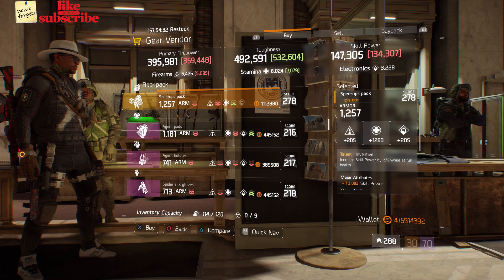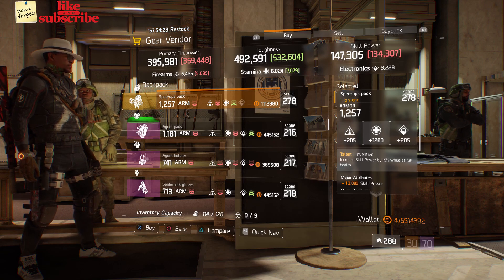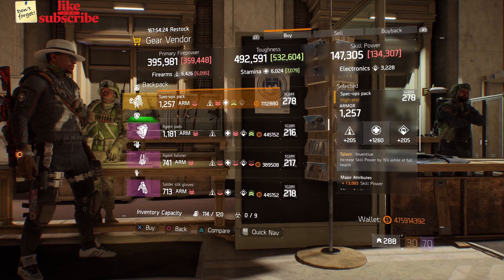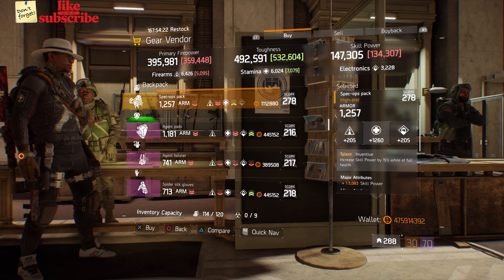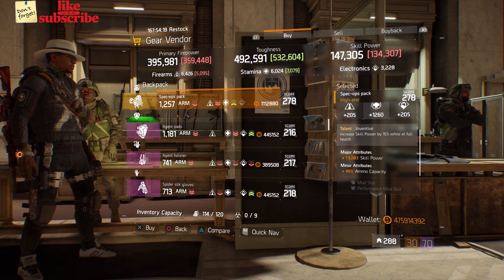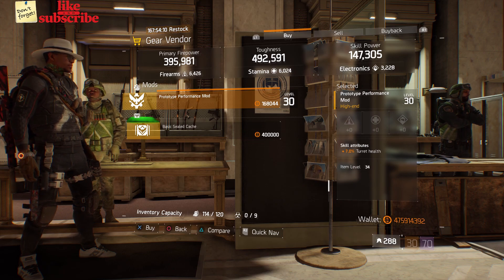For our next gear items, we're still at the base of operations. Head over to the gear vendor and we got a Spec Ops Pack with the talent Inventive on there. It has a gear score of 278, armor of 1,257, and the roll for stamina is 1,260. The attributes just has skill power and ammo capacity. Also here we got a Prototype Performance mod with 7% turret health.